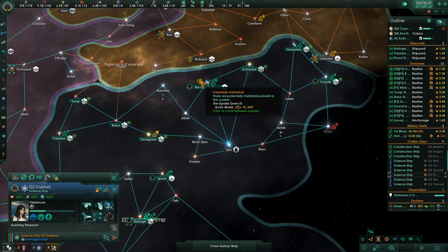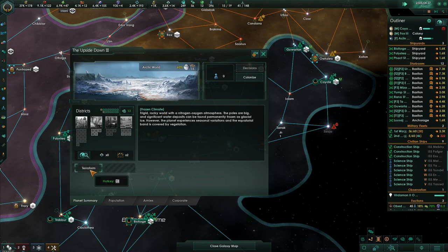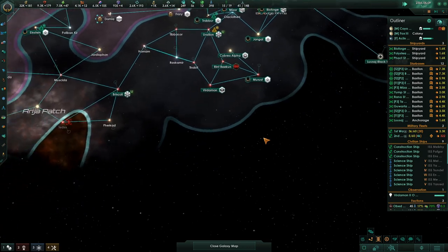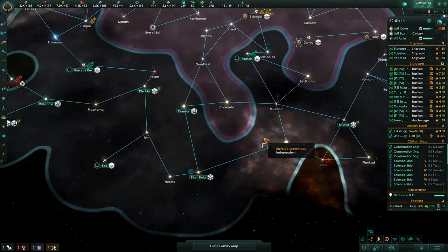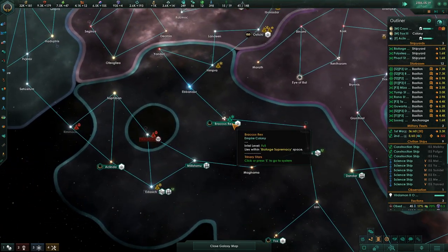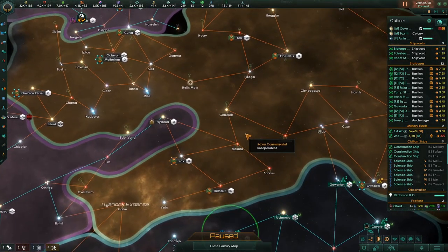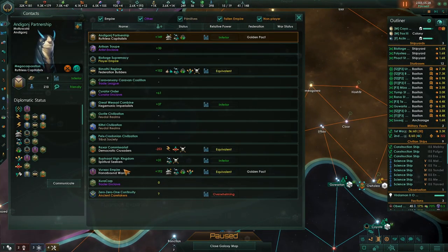This planet up here — potentially have it as an arctic build — so we're going to terraform it. Now that we have the terraforming tech, I don't think we have any other planets we can terraform in our empire. We do not. So the Raxar — what's going on with them?